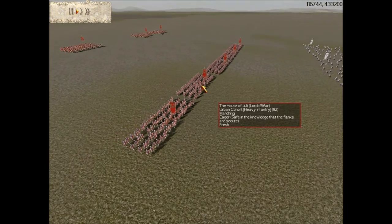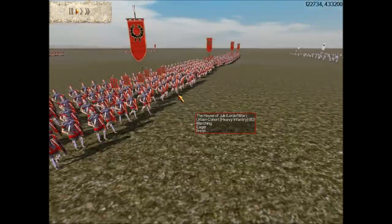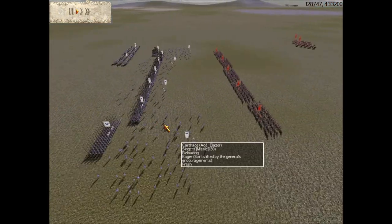But the Romans have elected to bring a rush army, so I can use my Slingers to screen my Sacred Band Hoplites. This way the Urban Cohorts don't get to throw their Pila, or at least they have trouble throwing their Pila.